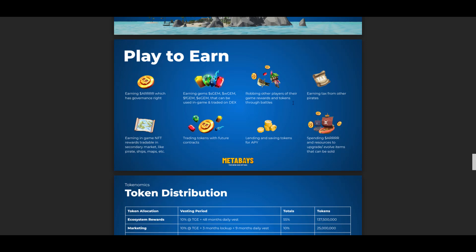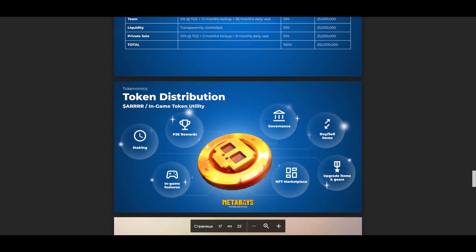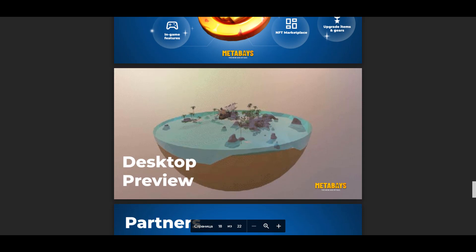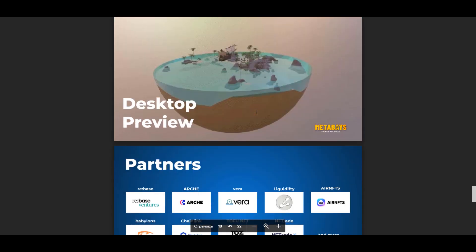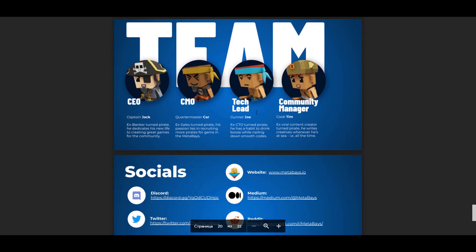MetaBase offers you many ways to earn money. Get S gem, W gem, F gem, and E gem tokens, use them in-game, or trade them on a decentralized exchange. All 4 play-to-earn tokens are suitable for APY percentage diversification. You can loot other players, earning rewards through battles, or earn tokens by collecting taxes from other pirates. MetaBase also has earnings through NFTs, as these NFTs can be traded on the secondary market.